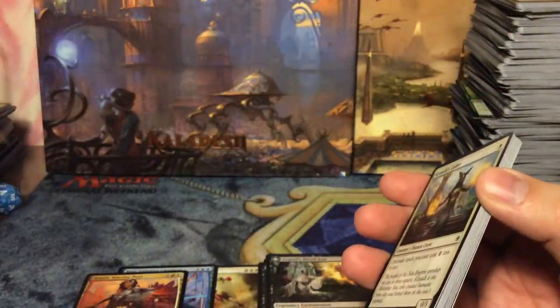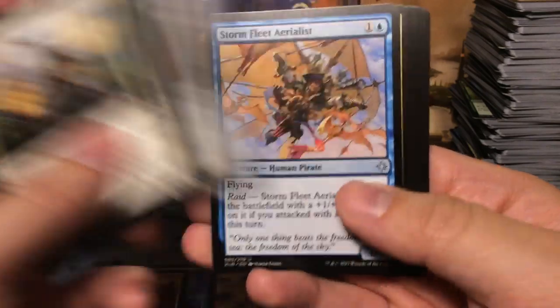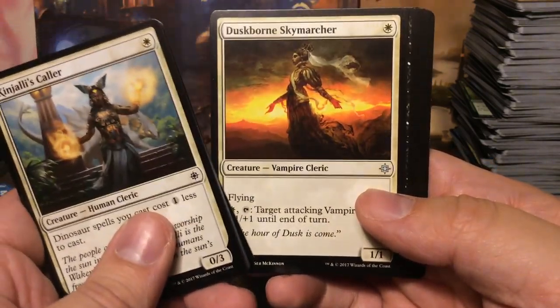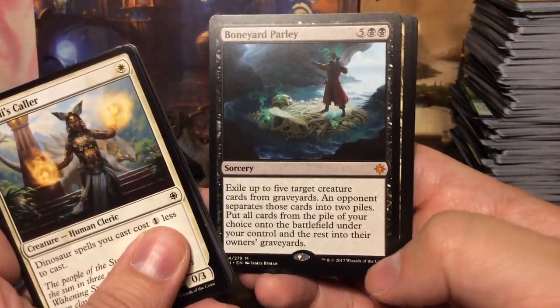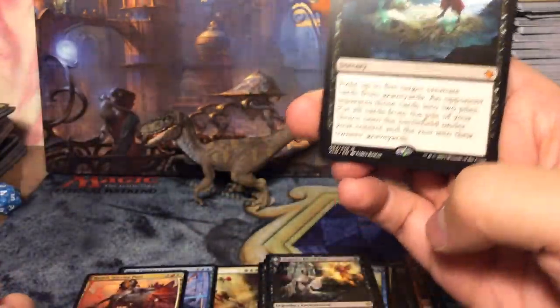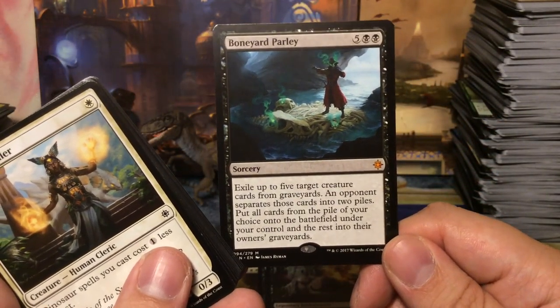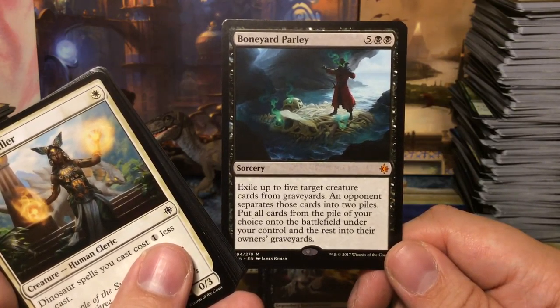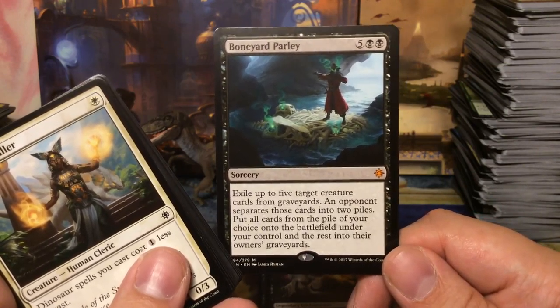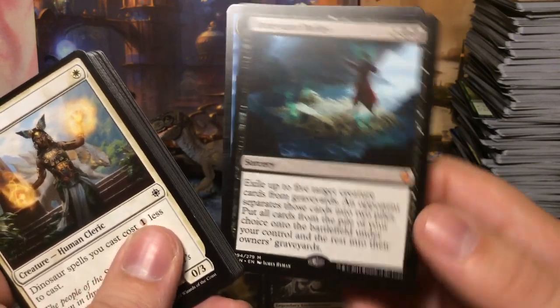Final pack! Lucky Raptor, Stormfleet Arialist, Duskborn Skymarcher, Vicious Conquistador, and — mythic! Boneyard Parley. I was afraid we'd end with three mythics, but this is nice too. Sorcery: exile up to five target creature cards from graveyards; an opponent separates those cards into two piles — put all cards from the pile of your choice onto the battlefield under your control and the rest into their owner's graveyard.